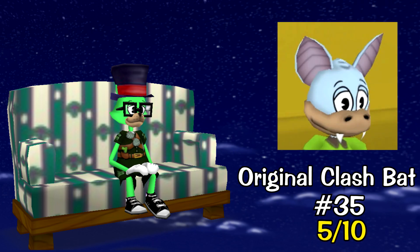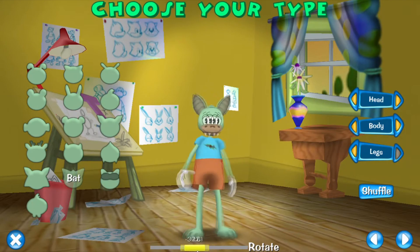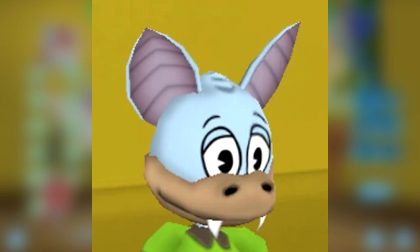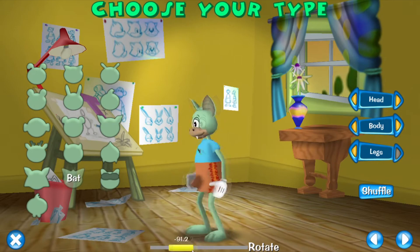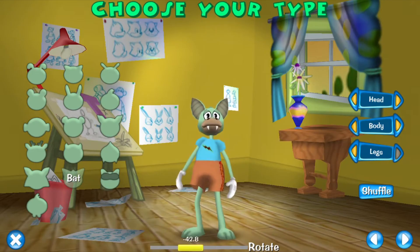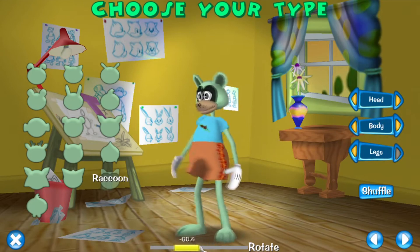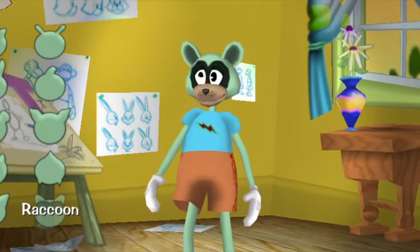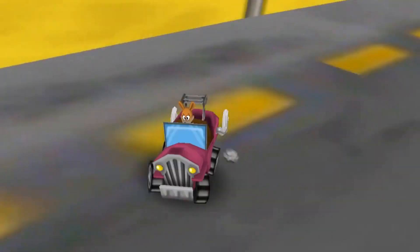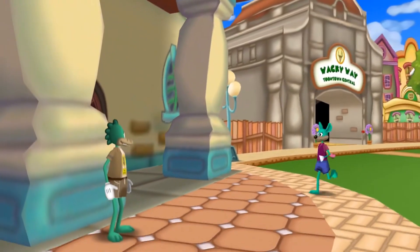Number 35: Clash Bat's first version. It's odd that I didn't like this one the most before its change considering I liked the Altus one the most. They made it a little worse in Clash — while some muzzle choices look okay, he can look not that great in certain styles. Number 34: Clash Raccoon's first version. It still looks a little like a panda but it looks a lot more improved. It was always just okay, and I'm glad they fixed these models in the Outback update.